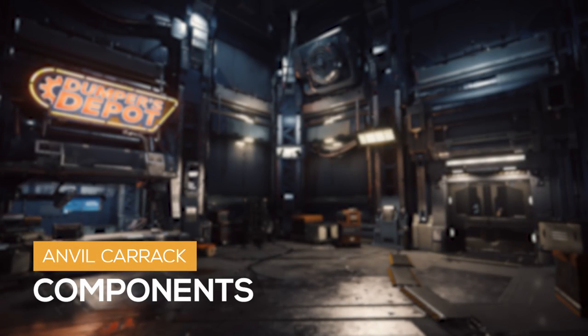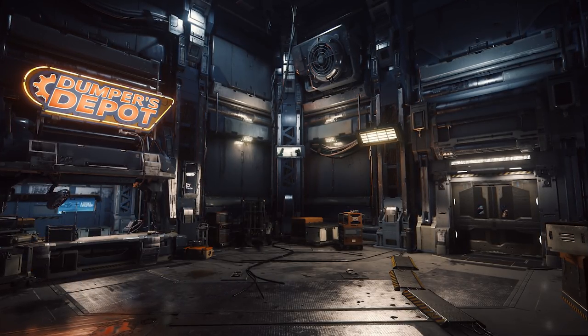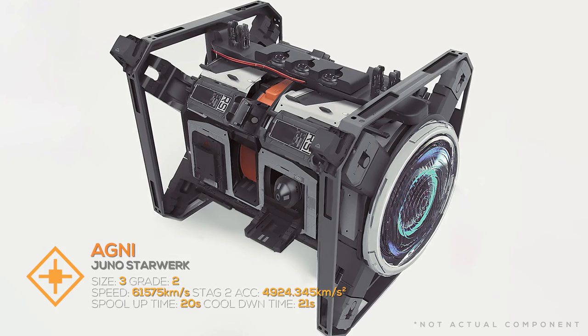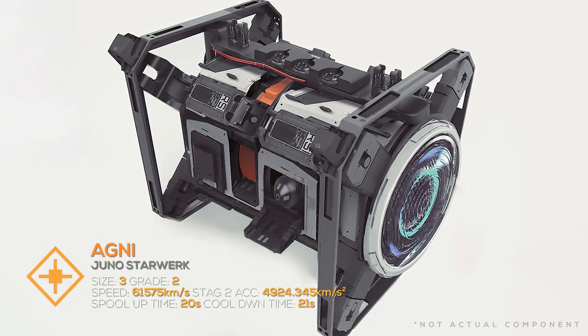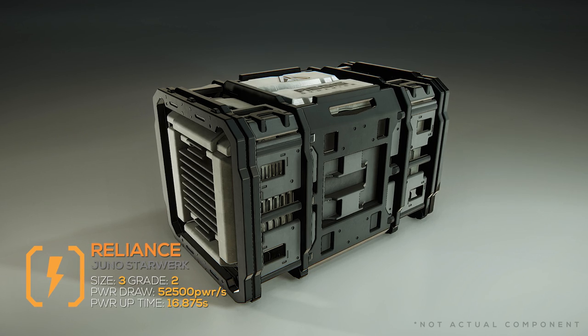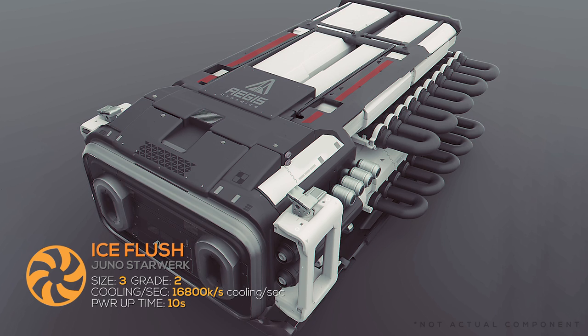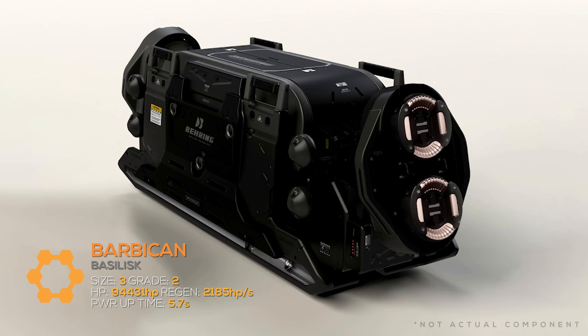The standard components available on the Carrick are as follows. It has one size 3, grade 2 Agni Quantum Drive with 62 Mbps quantum speed and a 21-second cooldown. One size 3, grade 2 Reliance Power Plant with over 52,000 max power generation per second. Two size 3, grade 2 Ice Flush coolers providing almost 17,000 max cooling per second each. And two size 3, grade 2 Barbican shield generators with over 94,000 capacity each and almost 2,200 regeneration per second.